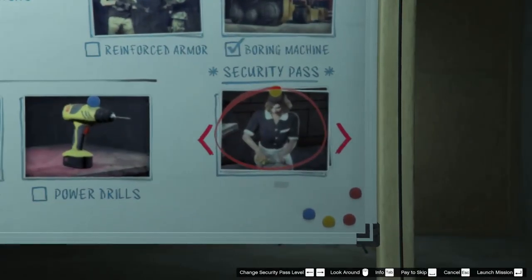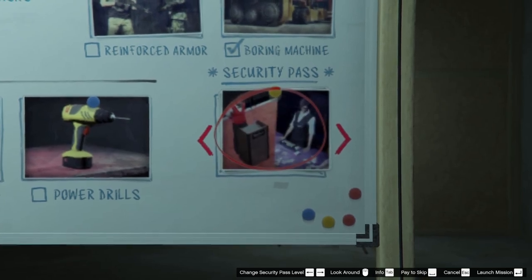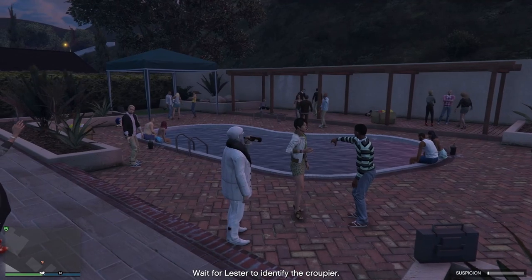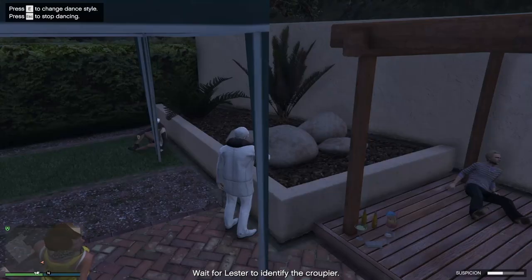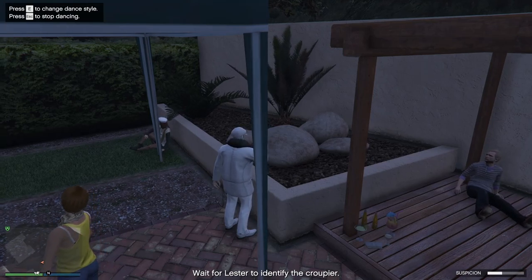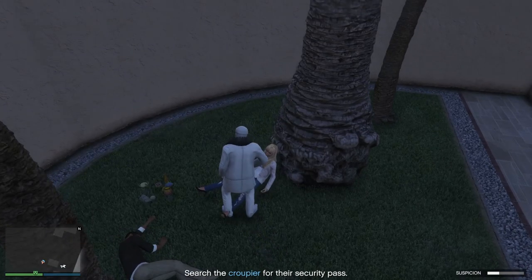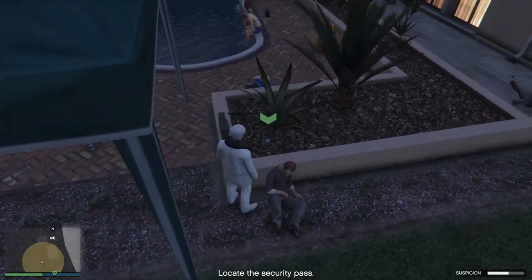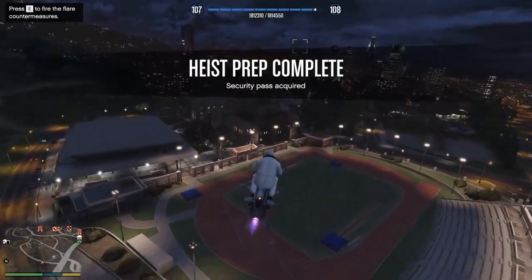Security pass: always source the level two security pass. When you hover over it, it will always be on number one — move across one and it will go to level two pass. There are two types of missions. The party: you need to go to a party and wait for Lester to tell you who the target is. Have a little dance and try not to look too suspicious. When he texts you, check your phone and look for the person matching the photo. When you find them, you need to search them. But then you'll find out that they don't have the card, and then you need to find the card around the party — just have a little look around and you will find it on the ground somewhere. Then just leave the area and you're done.